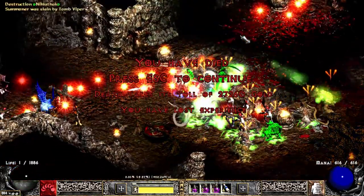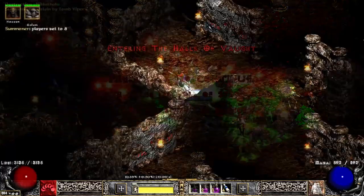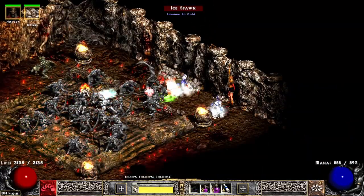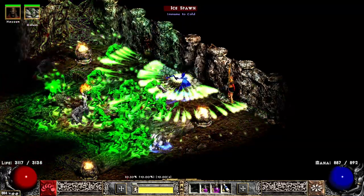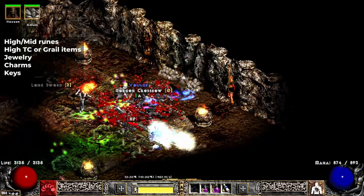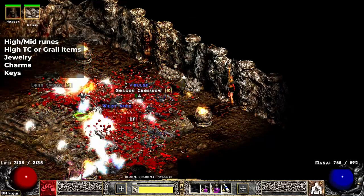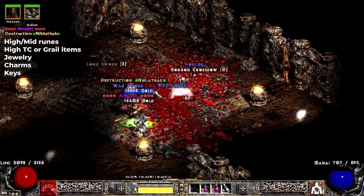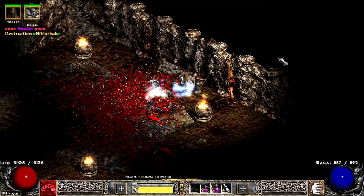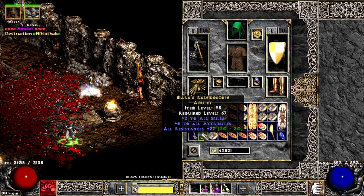Instead, walk to your loot. As for what to pick up — considering the main reasons why you are running this area — avoid picking up 95% of stuff that you normally would. High mid runes, high TC or grail uniques, some jewelry, grand and small charms, and keys. That would be pretty much it. It is too dangerous to pick up lots of stuff and ID in this area.